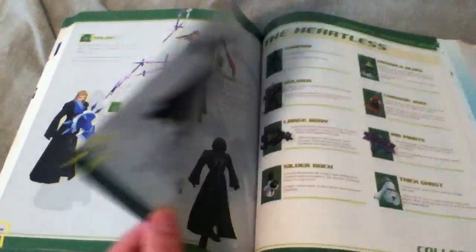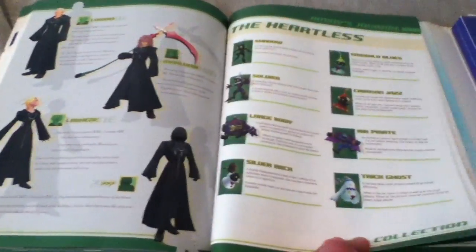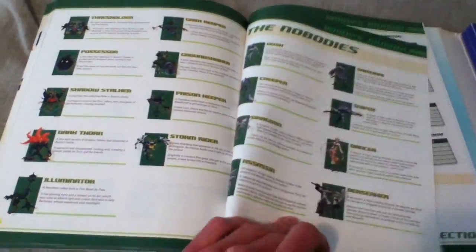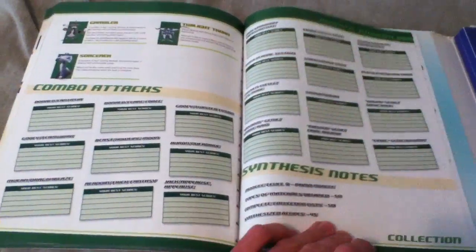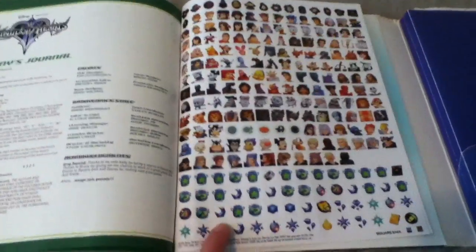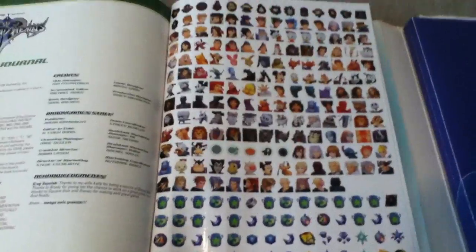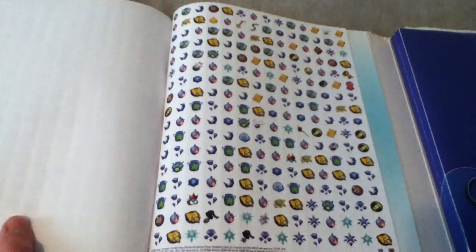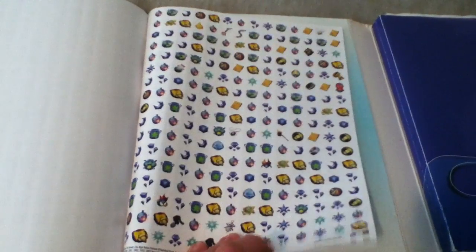Now there's all the Organization XIII members, and you got all the heartless library of heartlesses and nobodies. And here's the stickers that came with the guide of all the Disney characters. There's the stickers of the pieces of the gummi ship, and there's like an ending introduction to the guide — which is neat.